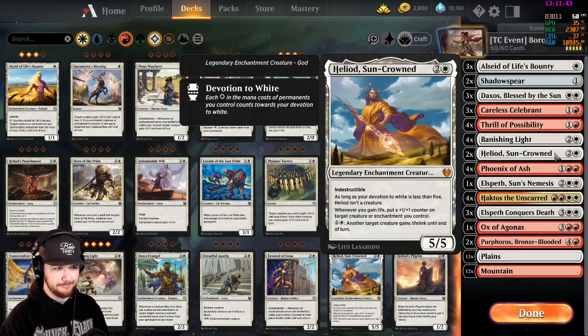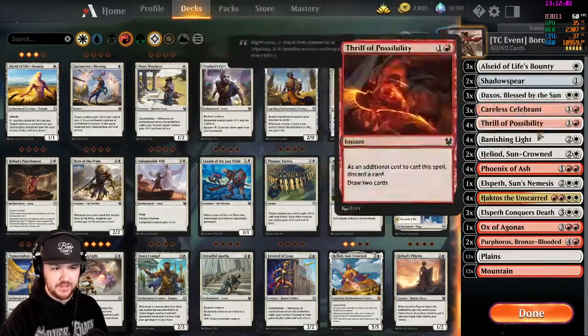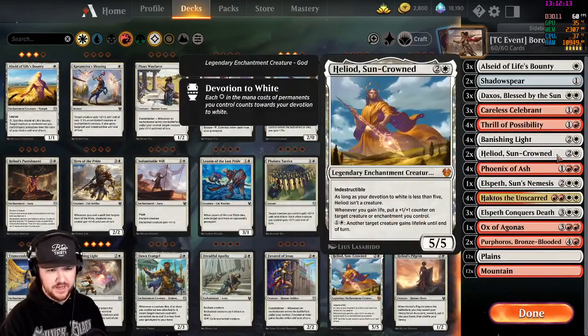Two copies of Heliod: a plains and two colorless for a 5/5 legendary creature god, indestructible. As long as your devotion is less than five he is not a creature, and whenever you gain life you put a plus one plus one counter on target creature or enchantment you control. For one colorless and a plains, another target creature gains lifelink. This feeds into the life gain cycle that Mono White Devotion runs. Two copies is enough since we have a lot of double costs, but getting to devotion five is not that difficult even without a mono white deck.